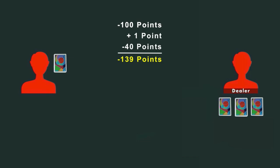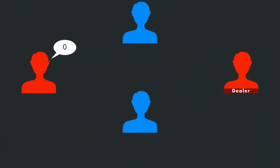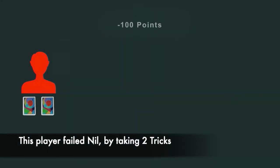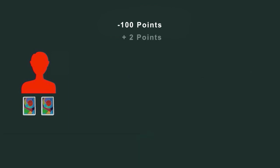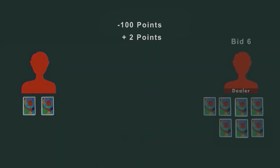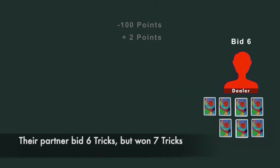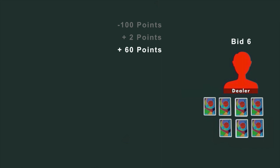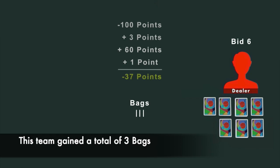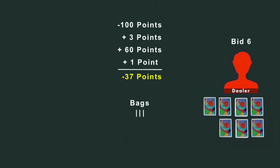This team lost a total of a hundred and thirty-nine points. As another example, let's say this player bid nil but they took two tricks. They would lose their team one hundred points, but score two points for their bags, marked under the bags section. Their partner succeeded in their bid — they bid that they would win six tricks but they actually won seven. They would score ten times their successful bid for a total of sixty points, plus one point for the extra trick and one bag for the team. All in all, this team would lose thirty-seven points for this round.